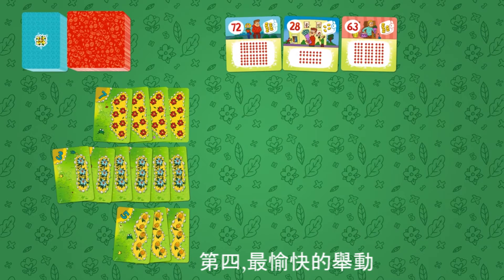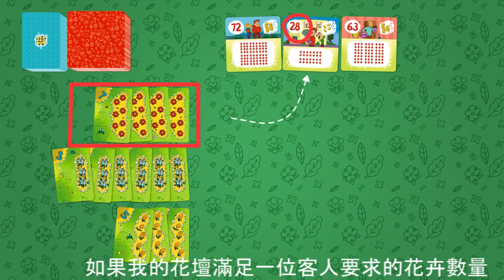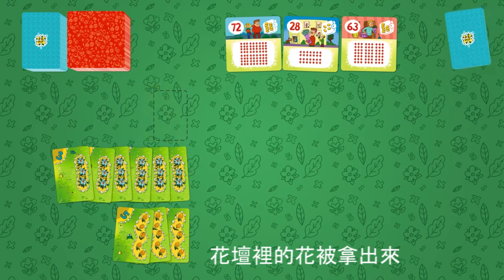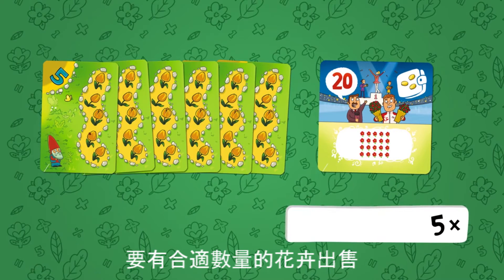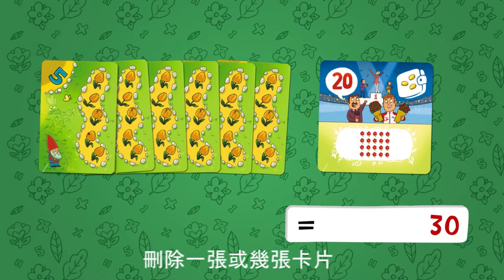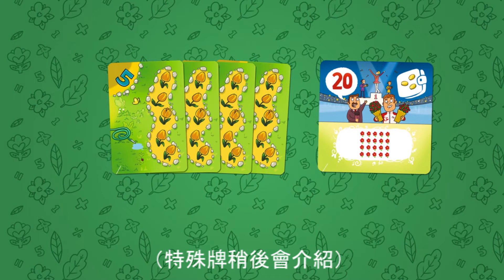Fourth and the most pleasing action: if one of my flower beds has the exact number of flowers as requested by one of the customers, I can sell them to him. The flowers from the flower bed are taken out of the game and I take the customer card. To have the right number of flowers for sale, I can uproot part of the flower bed by taking off one or several cards — both flower cards and increased yield cards can be taken off.